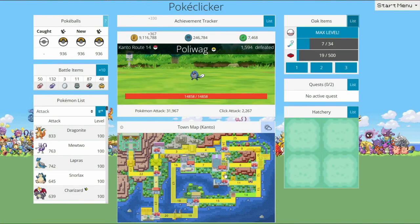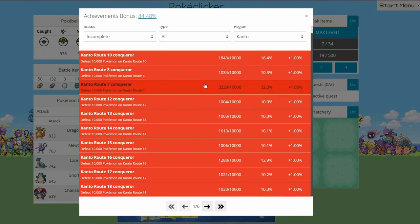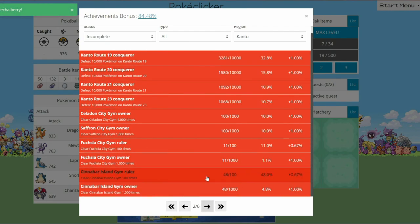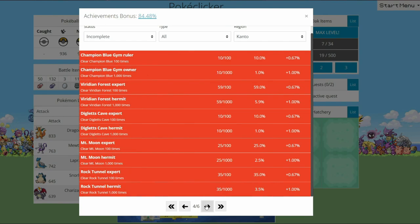Now the last big thing I would recommend before you move to the next zone — and you will be able to come back to Kanto — is your achievement tracker. Go to the Kanto region and start working on as many of these as you possibly can, because you want to get this achievement bonus up as high as you can. I am at 84% for this region, which is not bad. Most of the other quests I have left are defeating the gym leaders over 100 times. I've done each of them already 10 times, and I've done each of the dungeons 10 times.